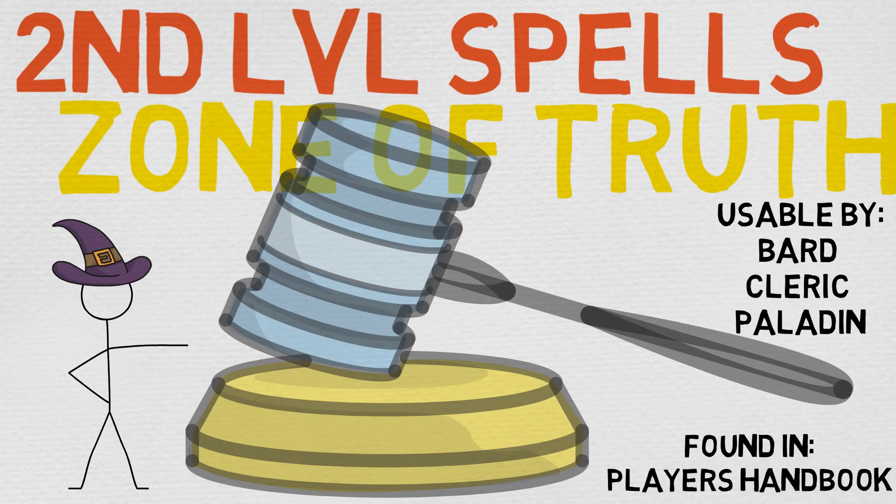This spell is usable by the bard, cleric, and paladin, and it is found in the good old Player's Handbook. It is a truly righteous spell — one of my all-time favorite spells in terms of roleplay potential and really flexing that creative brain. It's also a great way of turning the 'it's what my character would do' back on the characters, because there are a lot of metagaming elements that often happen with this spell, and it is your job as a good DM to snuff those out.